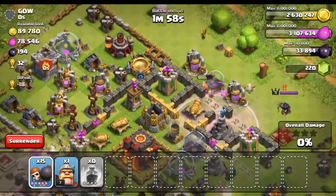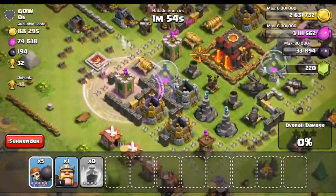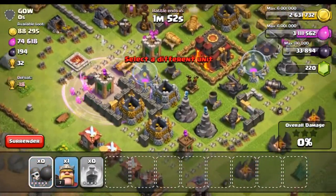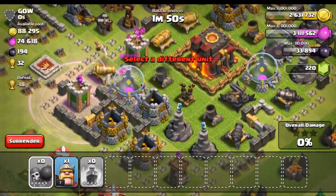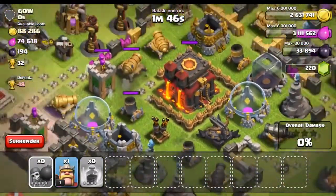They're going for the town hall. We've got to use the last rage spell - hopefully drop it on the outside. Looks like we're making some pretty good progress right here. Come on you guys, go. Okay, that was all of our wall breakers. Oh my god. We made it to the town hall.